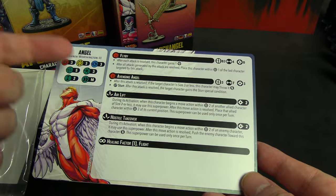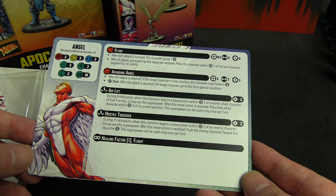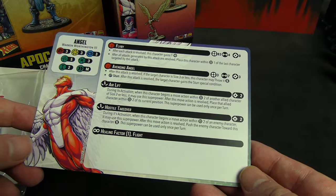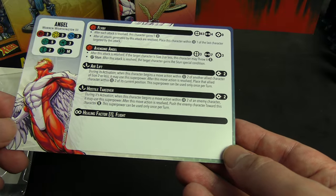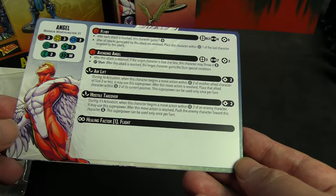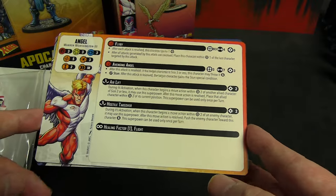Angel: five health, three-three-three defenses, three threat, size two, medium move. He can do a Flyby — a beam, range three, four dice — after all attacks generated are resolved, place this character within one of the last one hit. Avenging Angel costs three power for seven dice physical with Stun on a wild. You can also throw size three or less characters small. Airlift for two lets you bring an ally with you on a move. Hostile Takeover for two: during its activation, when this character begins a move action within two of an enemy character, after the move push the enemy character towards this character small. He has Healing Factor one and can fly.